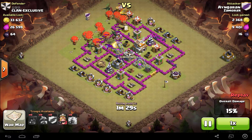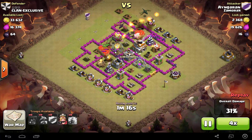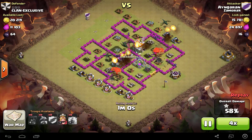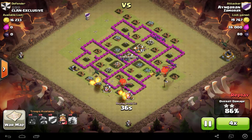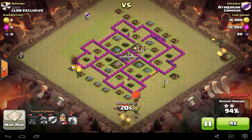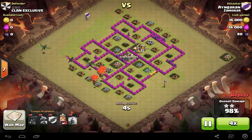As you can see, the balloons are literally going to crash through. Let me fast forward — they just come and crash through like it's nothing. As soon as one of the air defenses is down, this is really easy. This is especially effective against level seven town hall. As you can see, it's done in no time and none of my dragons died.